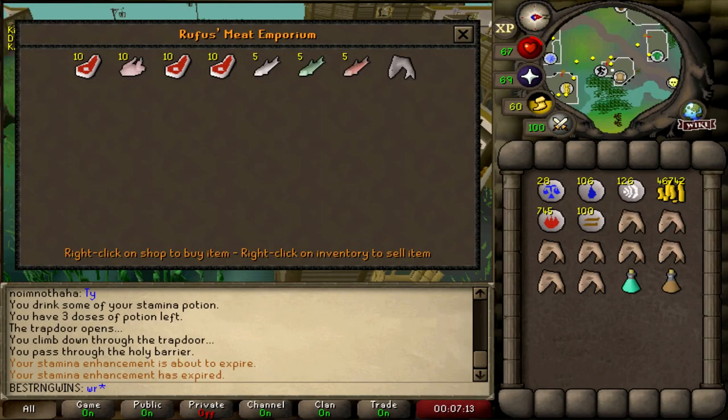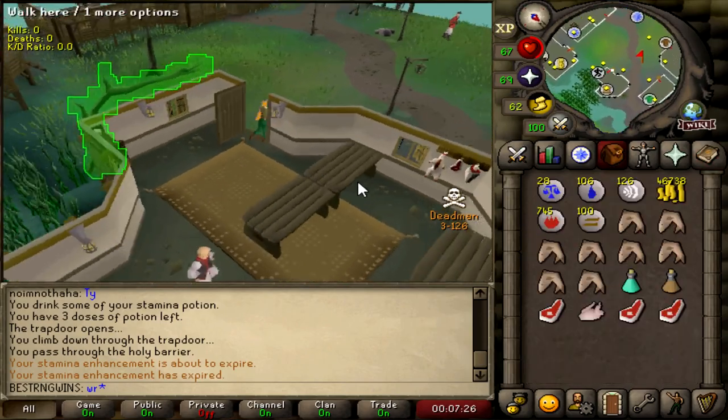I don't even know what they are — raw beef, raw chicken, raw rat meat, and raw bear meat. Wow, they're lined up for me. I probably could have told that. Anyway, let's go do Druidic Ritual.